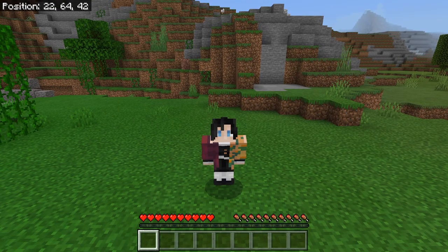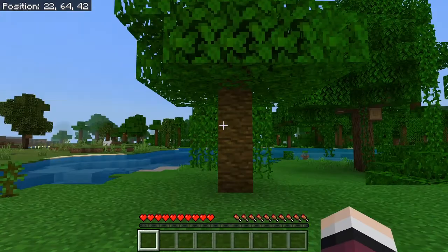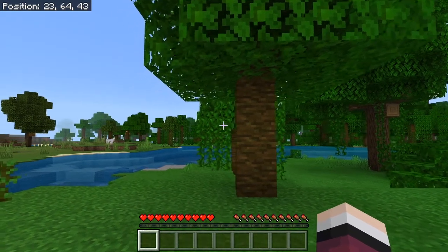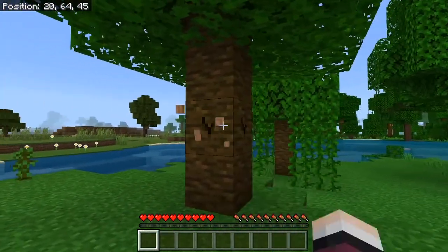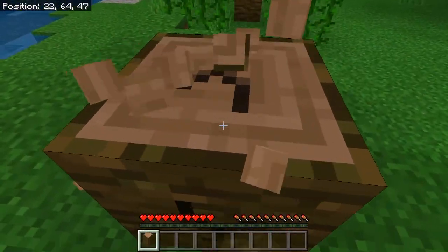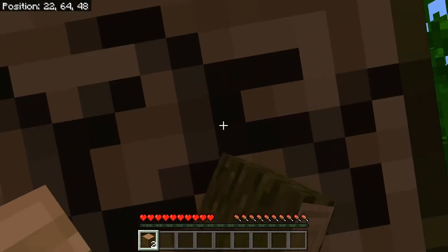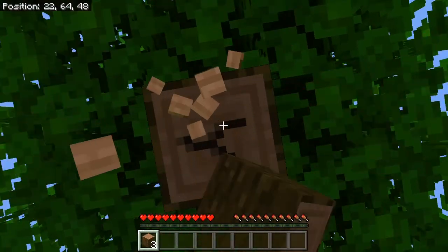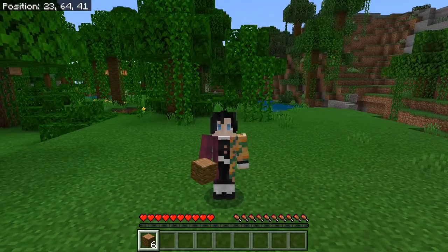So you've started up your first brand new world — what do you do? Well, the first thing you obviously do is punch a tree. Starting off with trees is the first thing you ever want to do in every Minecraft world. Just left click and you'll start punching a tree and you'll gather one log. I'm pretty much going to chop down this entire tree because nobody likes to see floating trees. So now you have got your first set of logs.